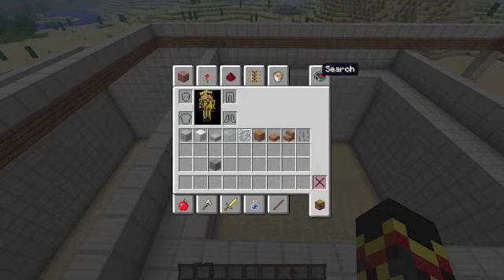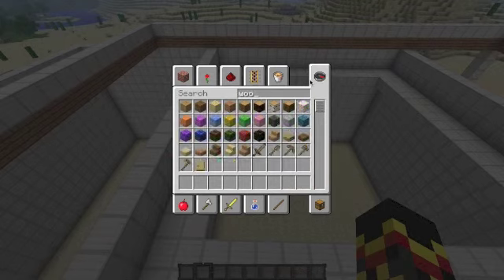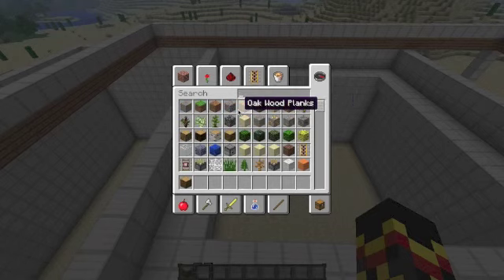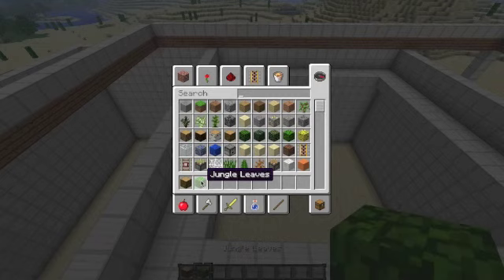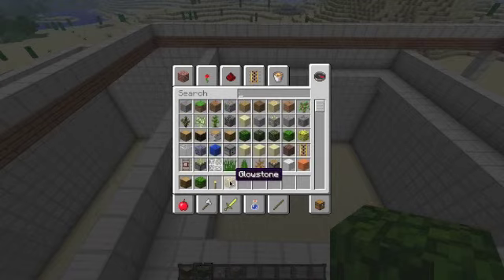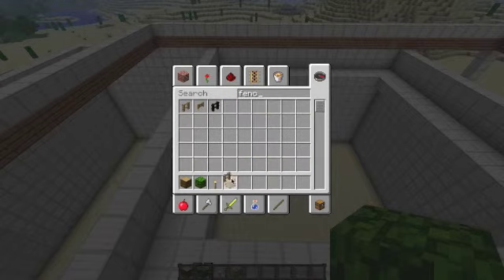Let's see — wood. I'm gonna make it a jungle tree, just because I find it cool. Torches of course, so let's use some glowstone and fences. That'll be an interesting tree, all right.